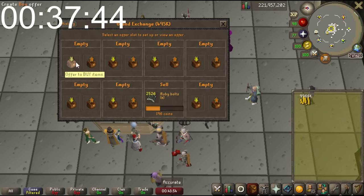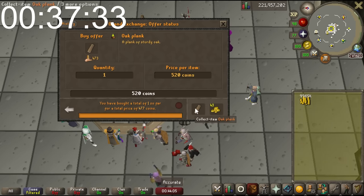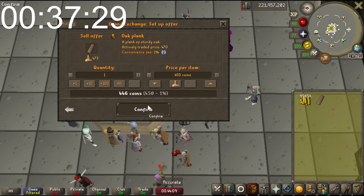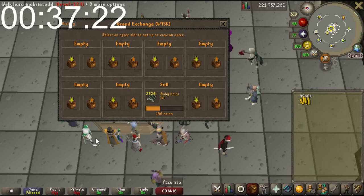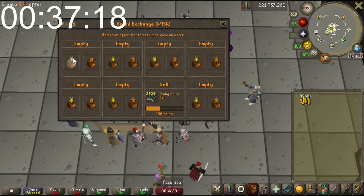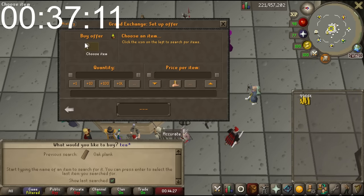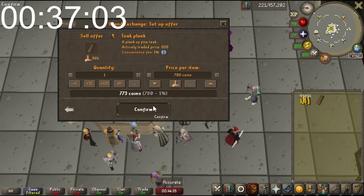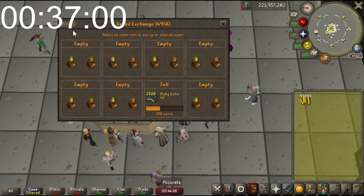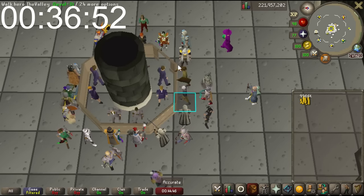That makes me a little scared to re-enter the item right now - I think a really big order came in, so I'm going to hold off and go to a different plank. If I look at Oak Planks - no margin there. Teak Planks - I know people do Mythical Capes and Mahogany Homes with teak planks - there's only a 2 coin margin on Teak Planks, so those are looking like a bust.